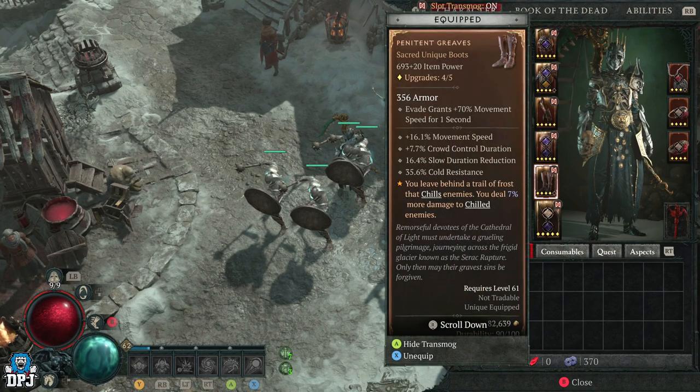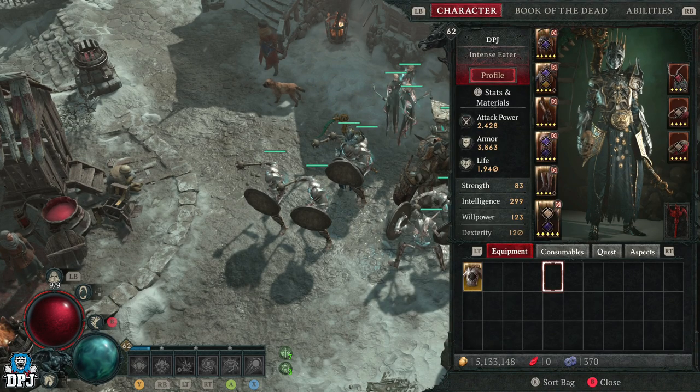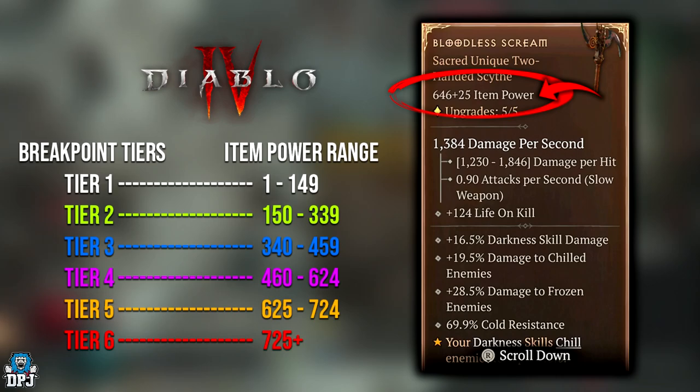Every piece of gear in this game has a power range, which you can see under its item name. There are 6 breakpoint tiers — these are the power ranges on that gear, and you can see them on the screen now. Tier 1 is power 1–149, Tier 2 is 150–339, Tier 3 is 340–459, Tier 4 is 460–624, Tier 5 is 625–724, and Tier 6 is 725 and above.